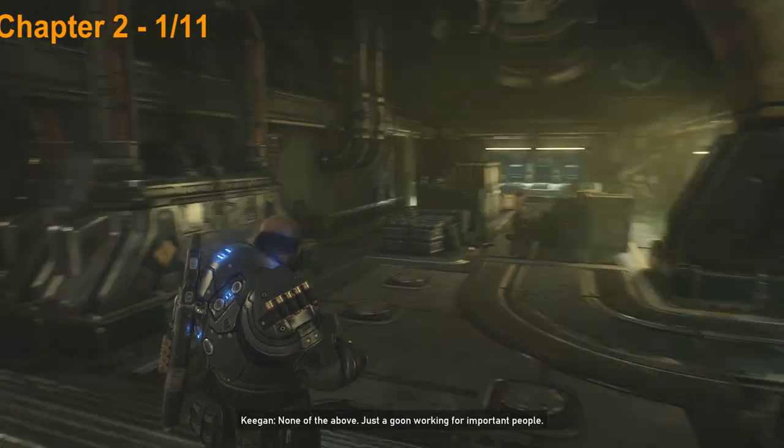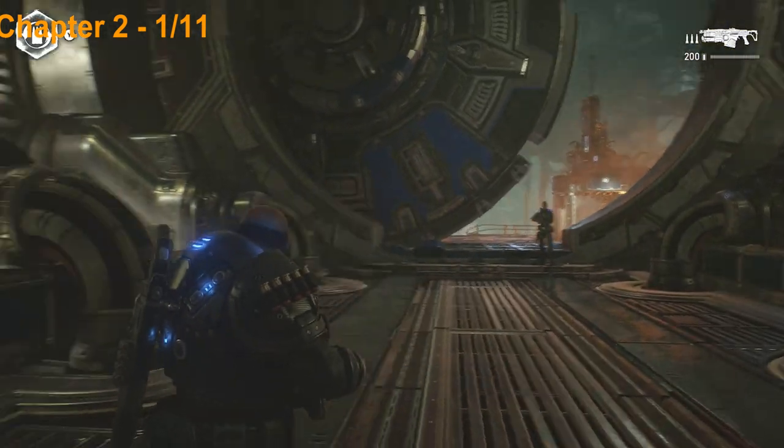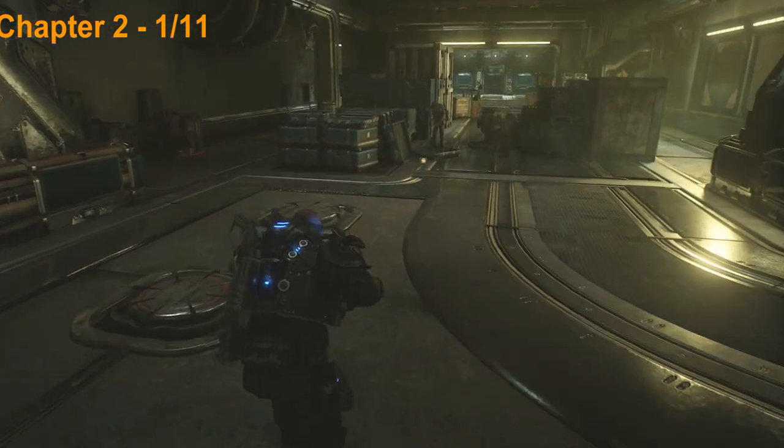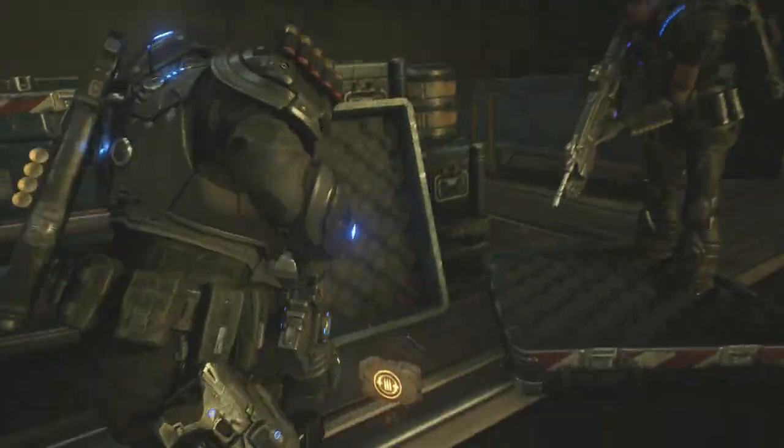Now we're on chapter 2 — this is just after entering the bunker. You're going to get an achievement for entering here, so once you do that head down the stairs and the first upgrade is going to be right here on the ground so pick that up.